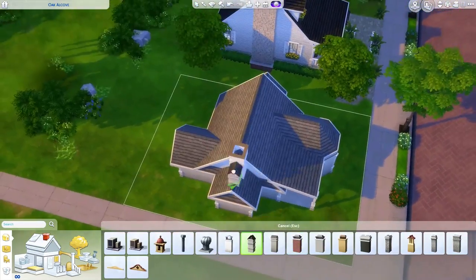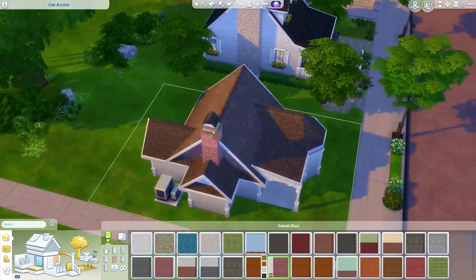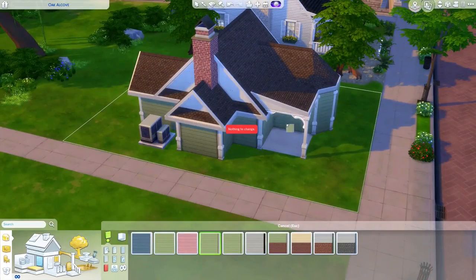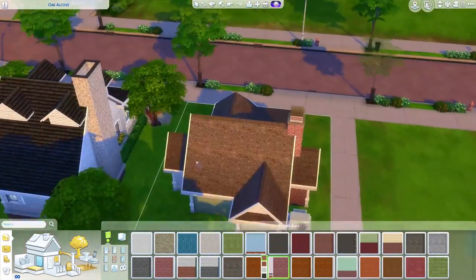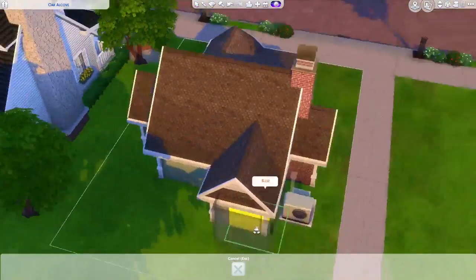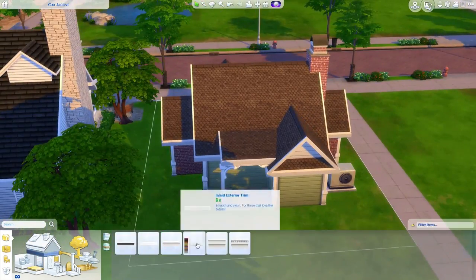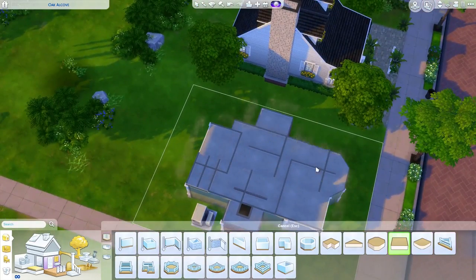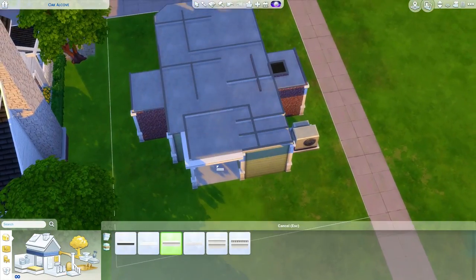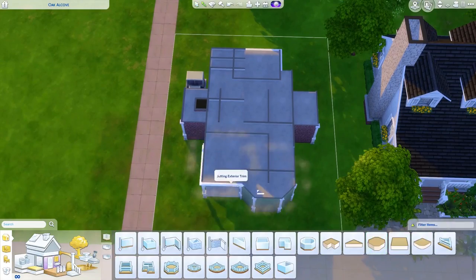This sim loves painting landscapes more than portraits or abstract art. They take their easel wherever they go — to Sulani, Selvadorada, Granite Falls — and paint landscapes. I personally love landscaping so much in my builds, and I also love landscape photography. I'm not a professional photographer; I just dabble and have fun with it. I try to go outside as much as possible this summer to take photos, edit them, and post them on Instagram or keep them in my portfolio.